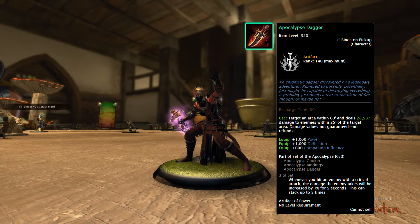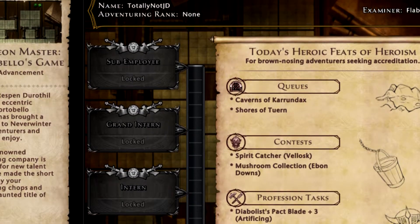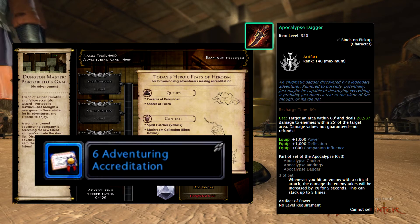Day of the Dungeon Master is one of the few events that actually has its own campaign window. To get the artifact, we need to progress the campaign to here. In order to advance the campaign, you need a currency called Adventuring Accreditation.